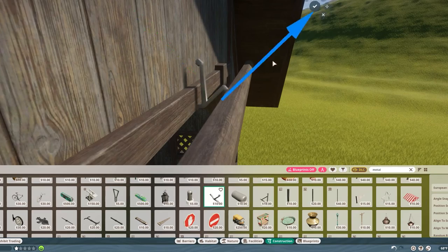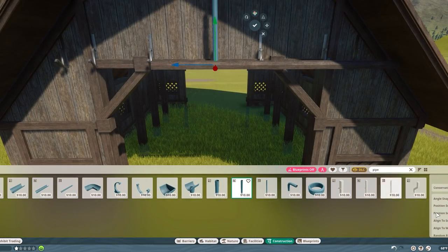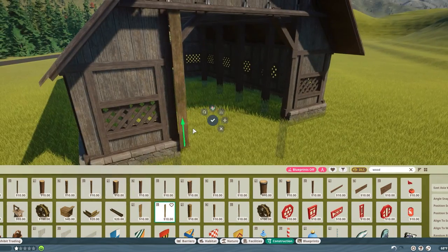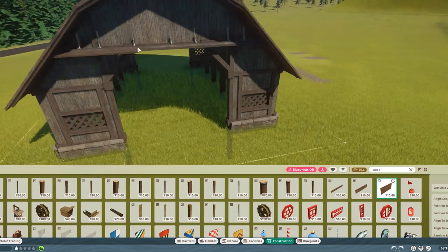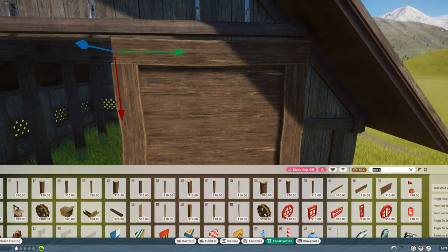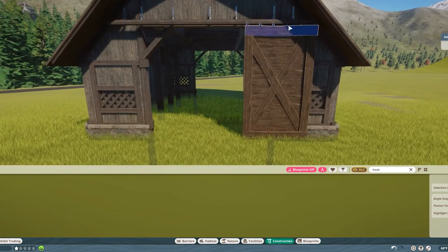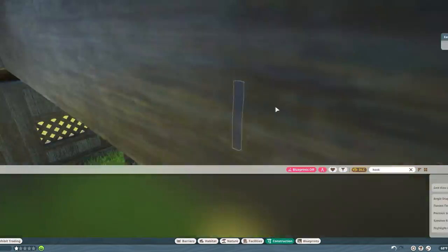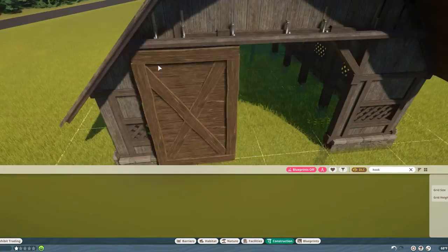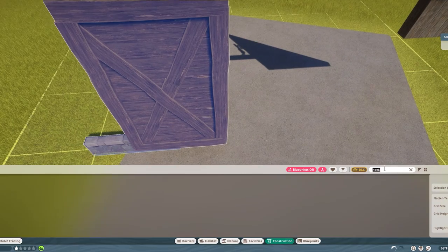It took a little while to figure out how to get a barn door up here — just playing around with a lot of little tiny pieces to make a railing hook hanging system. Ended up settling on these chunkier wood pieces framed in the Asian timber piece, which looks pretty sharp. They look newer than the rest of the barn, but the lore is that they've been replaced since they get a lot of wear and tear over the years.